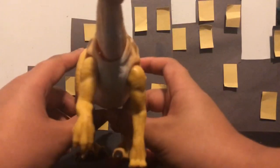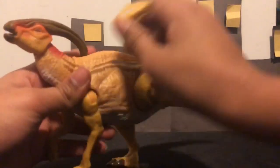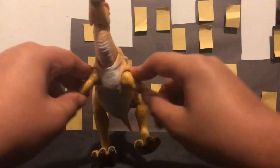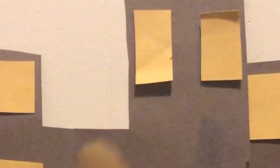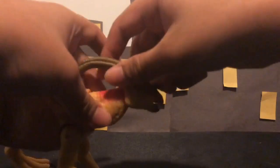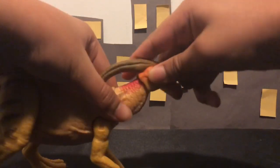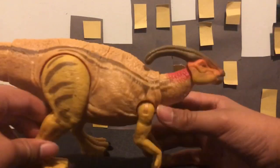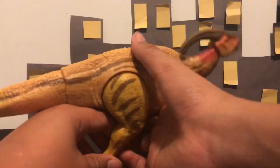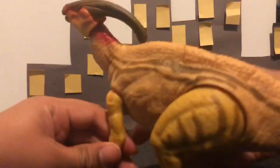For the articulation — legs can go out and in, and move all the way around. Arms can go out to a T-pose and move in. The head can look down and up — the whole head is on a swivel. There's a mechanism: the button on the front activates the head, and the button on the back activates the tail. That's pretty epic.